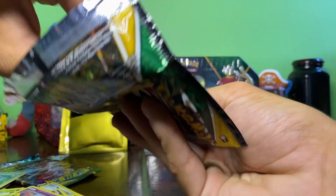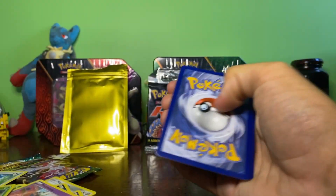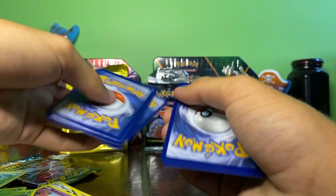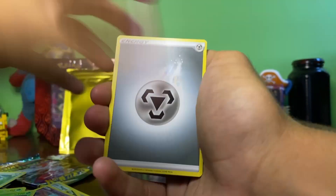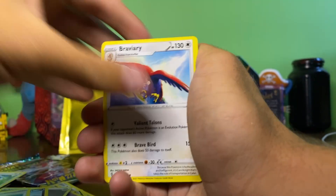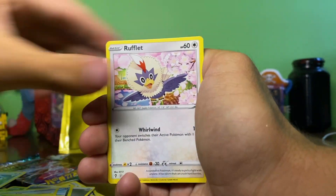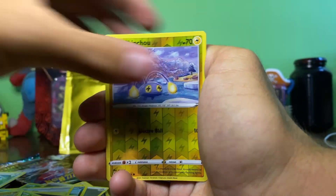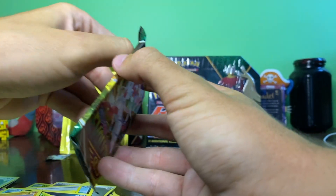On to Evolving Skies! I actually got an alt art out of Evolving Skies previously which I was really happy about. From this pack we've got a Dwebble, Rufflet, and a regular rare Lilligant.